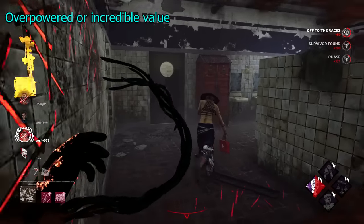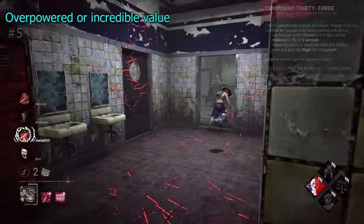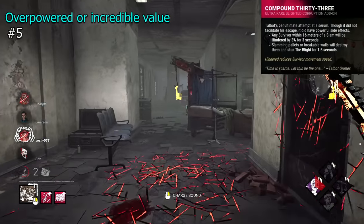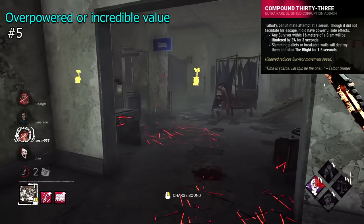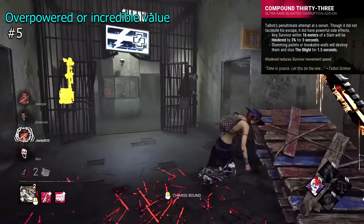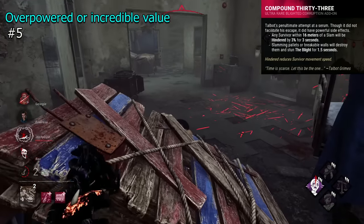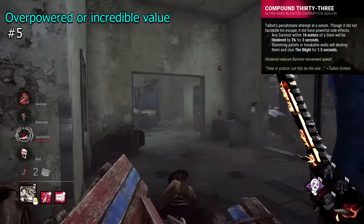Finally, we have the Overpowered and Incredible Value tier. Compound 33 is a Blight addon that will hinder survivors who are within 16 metres of a slam by 3% for 3 seconds. Slamming into breakable walls or pallets will also destroy them. This addon paired with Blight's speed is very effective.